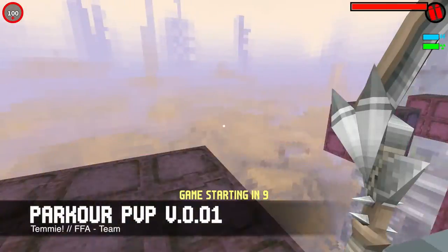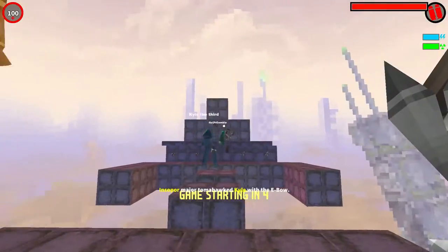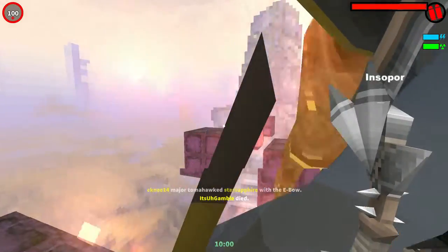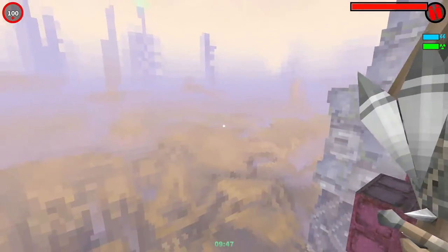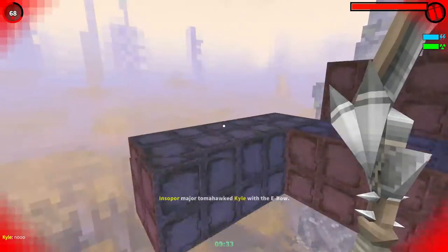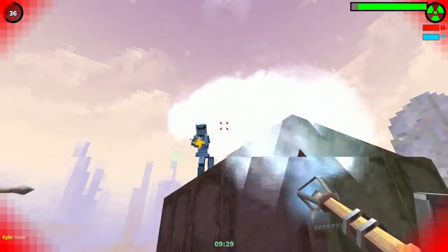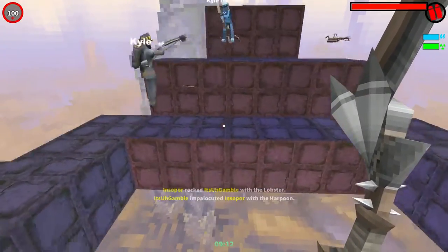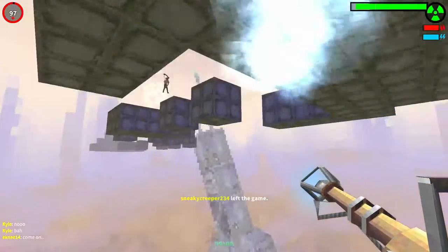The first map is Parkour PVP V.0.01 by Temmie. This is a parkour map just like you can see right here. It's just a few platforms, it's kinda small in that sense. But the fun is that you can make everyone fall and you have to shoot while you're jumping in mid-air.